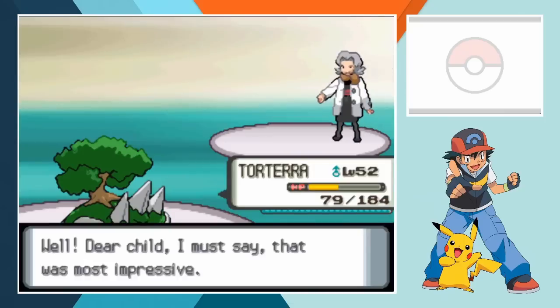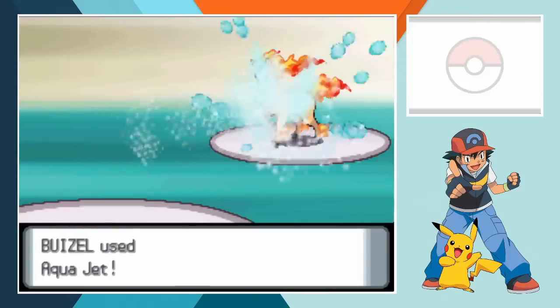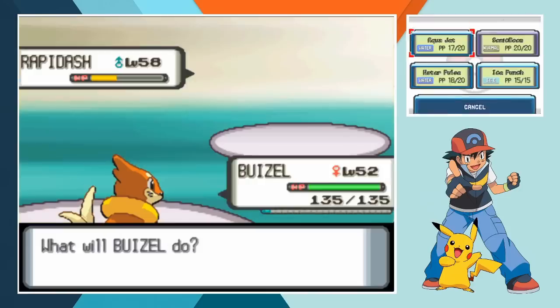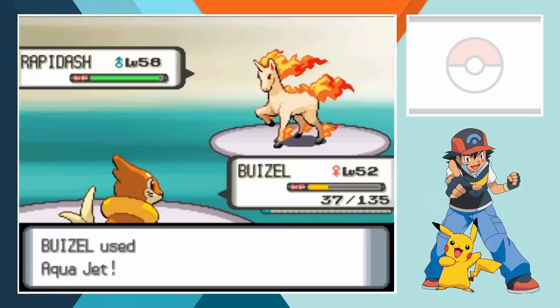Bertha put up a bit more of a fight than Aaron but still didn't do a lot to stop us. Let's see if Flint gives us a more competitive battle. The battle starts off with Flint's Rapidash taking on Buizel. Once again the water type isn't quite up to snuff, though she's got to deal with her opponent being healed up halfway through the matchup. A series of Aqua Jets and Water Pulses still deal a fair amount of damage and when the Fire Horse Pokemon strikes with Flare Blitz it leaves its HP below half.